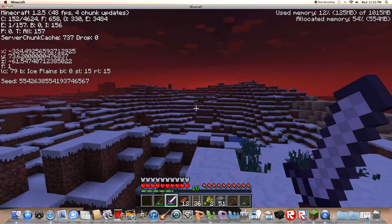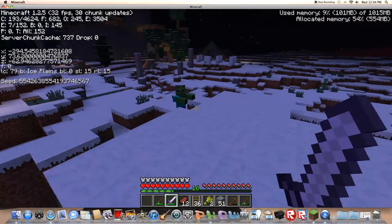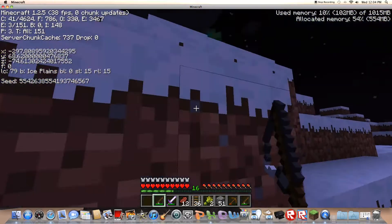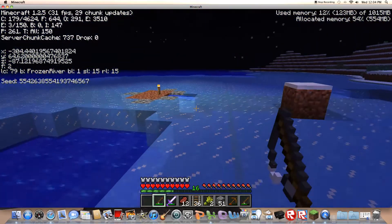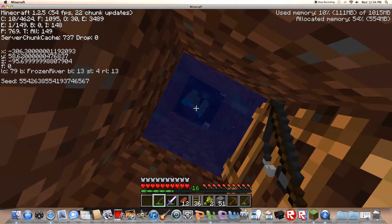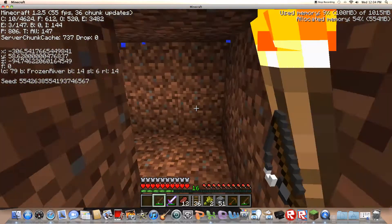I'll put it on normal - easy is too easy. There's a zombie, perfect. This is also fun to do, just drag them with a fishing pole. Come on zombie. I just want to see if this will work - zombie's chasing me and I jump into this hole. Perfect, you can't get down! I stopped the water with this ladder, because for some reason the ladder is able to block a block of water from coming down here.